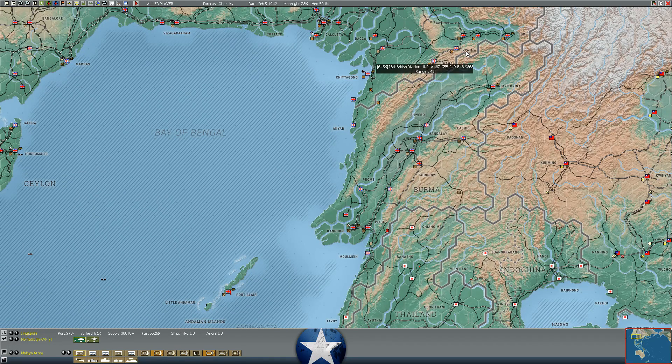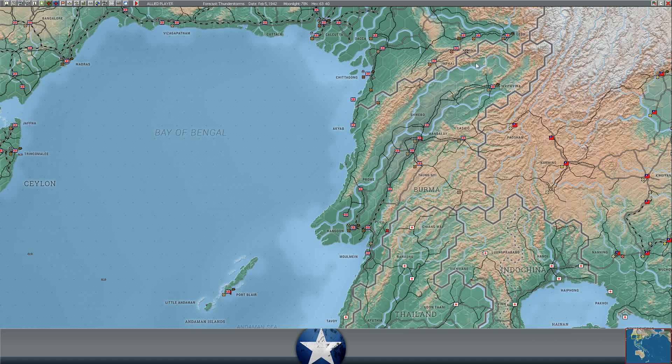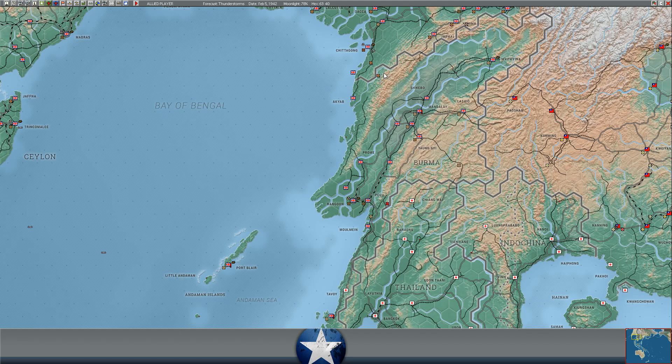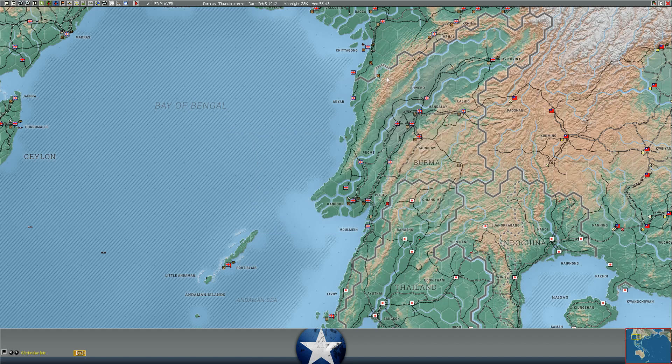The 18th British Division has started crossing the mountains from Imphal toward Comac. They're about 15 miles into this next hex, crossing the remainder of these mountains, then they can start moving toward Myitkyina and mount rail cars moving south toward Pegu. On the other flank, the 63rd Indian Brigade is about two miles into the next hex, with another 62 miles or so before crossing this mountain range - probably the better part of a week. So we've got a brigade and a division both on the way to reinforcing Burma.